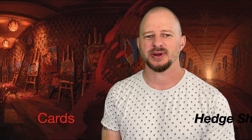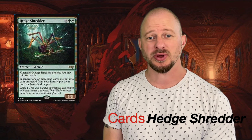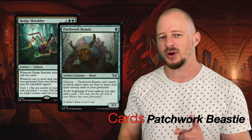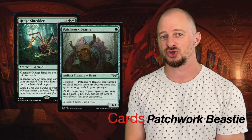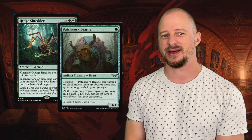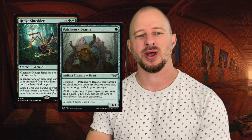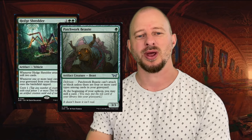Next up is Hedge Shredder and Patchwork Beastie. Hedge Shredder allows you to play lands from your graveyard if those lands entered from your library, and it comes into play with a mill ability. In itself that might not be the greatest, but if you combine it with Patchwork Beastie, you are going to get reliable mill each turn, and that might net you some mana in the long run. This combination might just be really good, especially because we have seen some great landfall triggers and land decks in green recently.